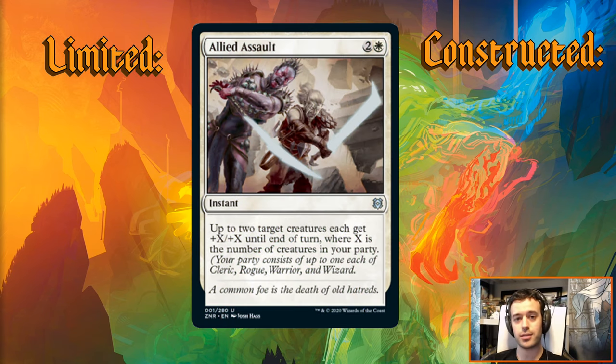Our first card is Allied Assault — for two and a white, instant speed, you get to buff two creatures giving them plus X plus X where X is your party count. In limited, your average trigger is probably going to be plus one plus one or plus two plus two, maybe plus three plus three if you're lucky, and plus four plus four if you're godly. More often than not this probably won't be a playable card unless you're really maximizing party. If you can reliably get plus two plus two or plus three plus three it's a C-plus to B-minus, and if you regularly get plus three or four it's a B to B-plus. If plus one plus one is your most common result, it's probably a D-minus and not playable.